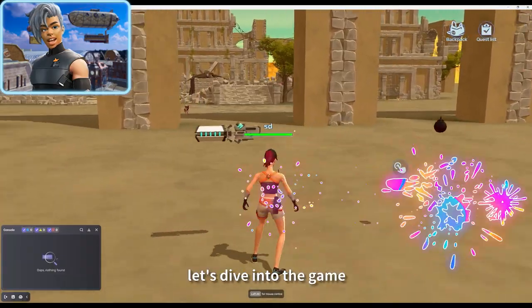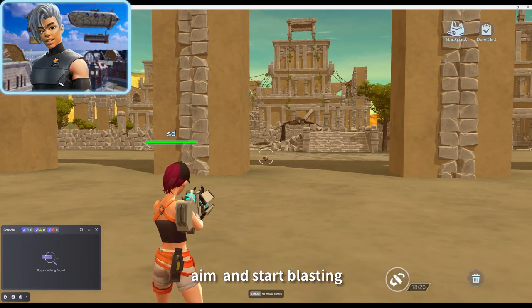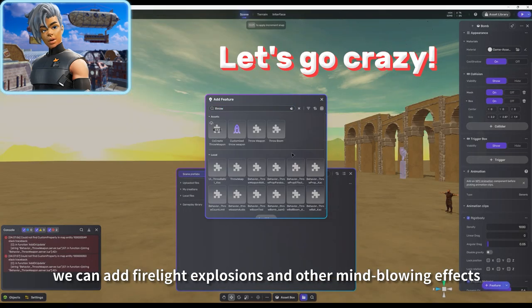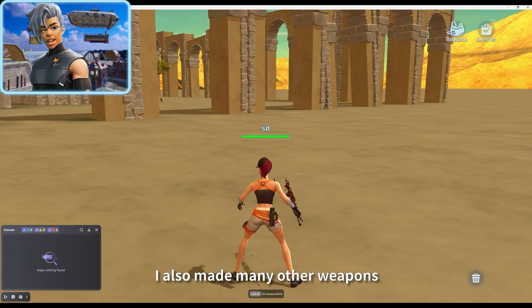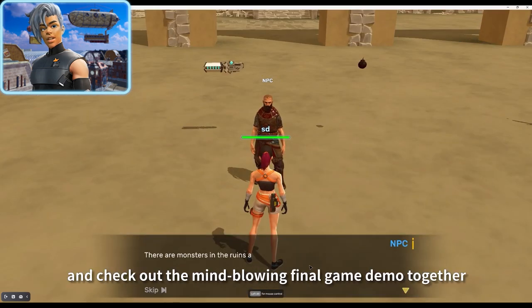Now let's dive into the game, grab that weapon, aim, and start blasting. We'll get crazy gunshots, and if we're feeling wild we can add firelight explosions and other mind-blowing effects in a similar way. I also made many other weapons — let's buckle up and check out the final game demo together.